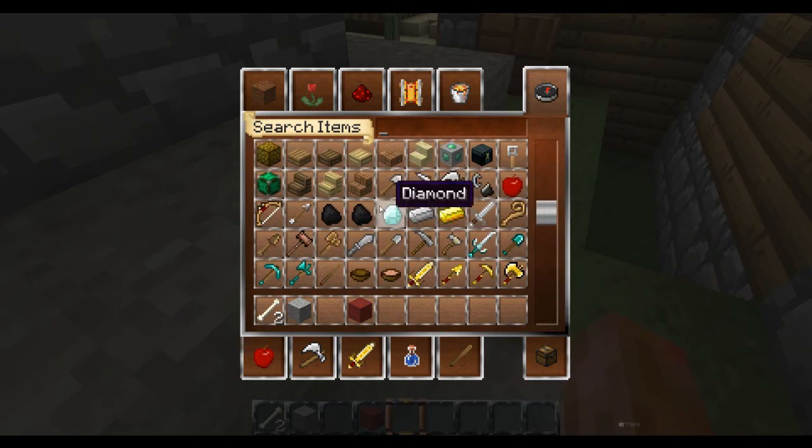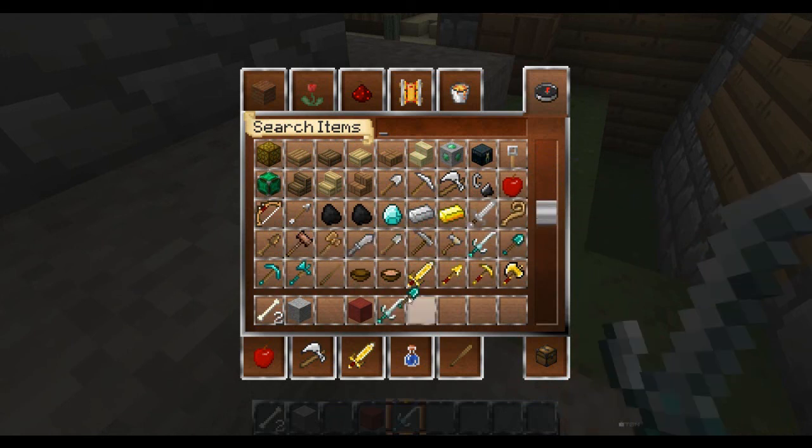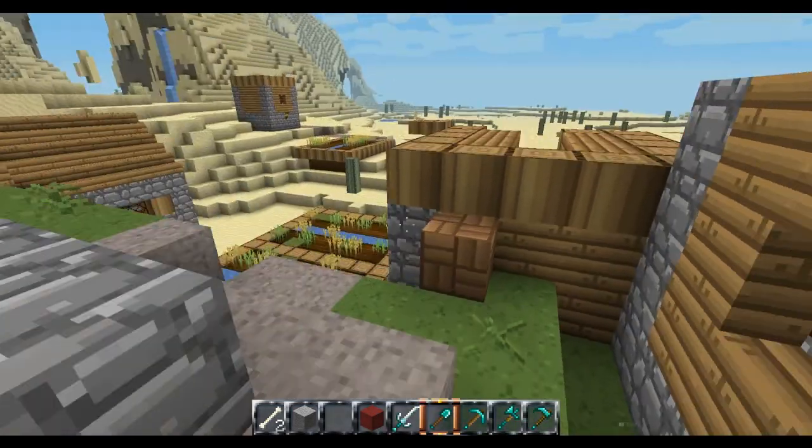Everything looks really nice and smooth. Now we come to the tools: diamond sword, diamond shovel, diamond pickaxe, diamond axe, diamond hoe. There's the armour if you want to look at it — it all looks the same but it's on you.